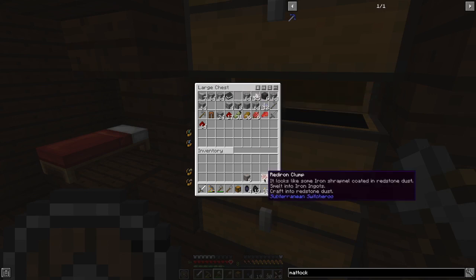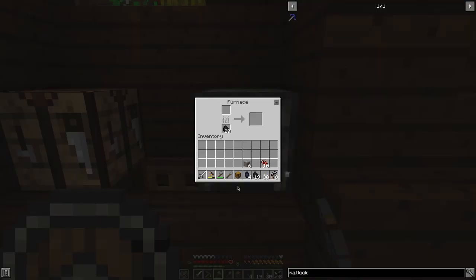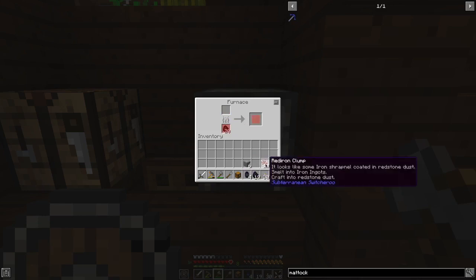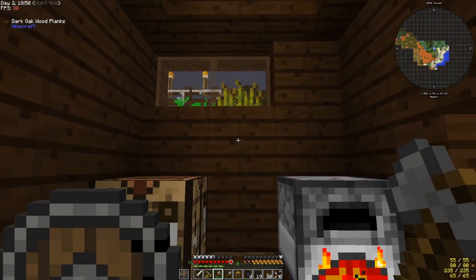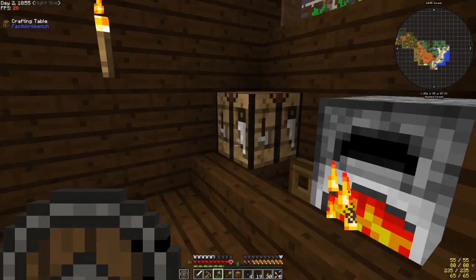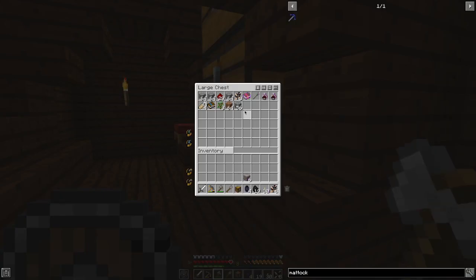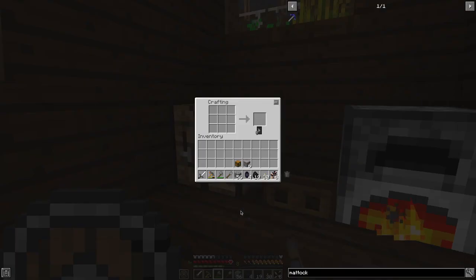It smelts into iron, or you can craft into redstone dust - we're going to smelt all of this for now. There's already coal in the furnace. Should we do another furnace? Should we get a couple more furnaces going? That might be handy. Let's grab some cobblestone - let's get two more furnaces made. Are there any better furnaces in this mod pack, I wonder?